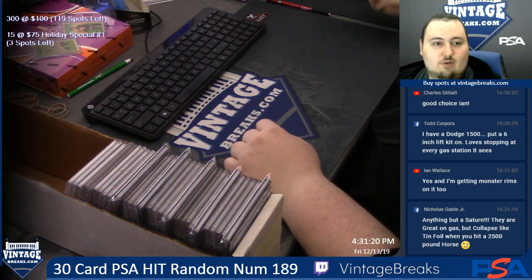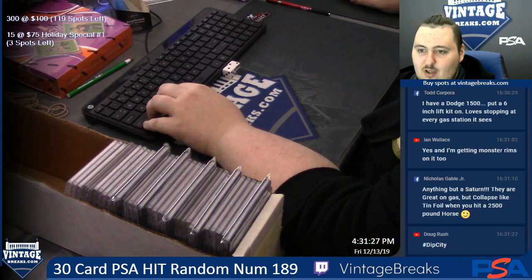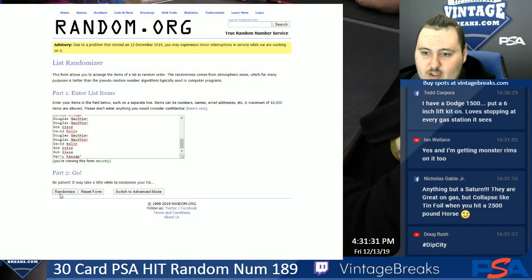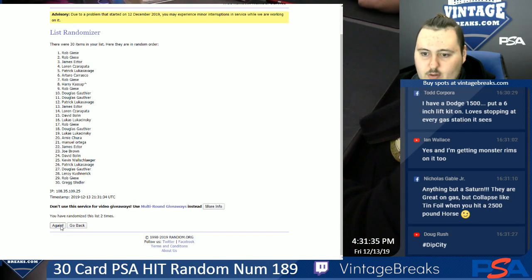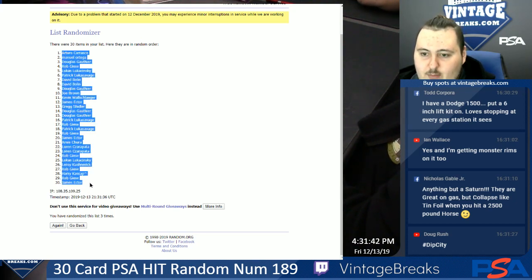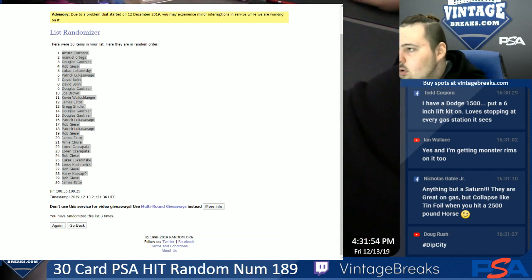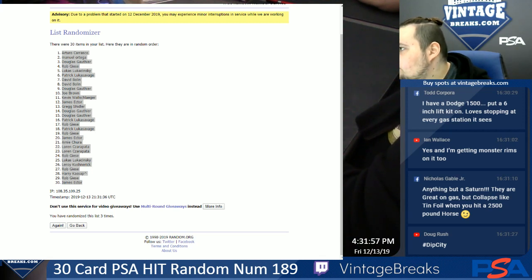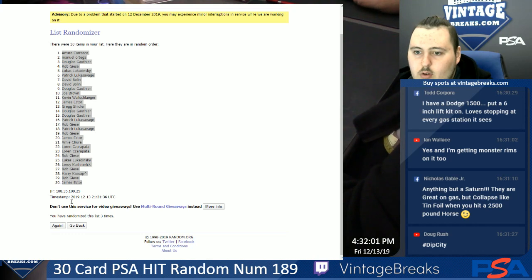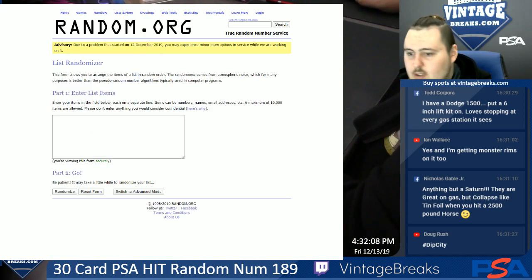Alright, we're going to roll to randomize our list now, guys. We rolled a 3 — I like these low numbers. Alright, we have the order for the names. Now we need to randomize the card positions, so bear with me while I do this. Let's go to the list randomizer and take the card positions 1 through 30 and randomize them.